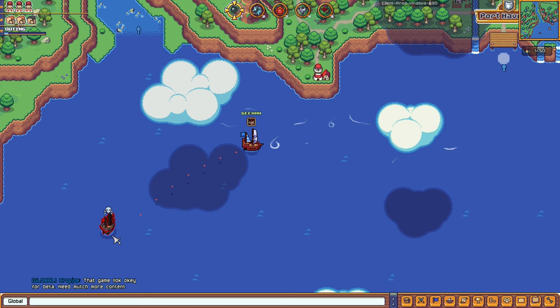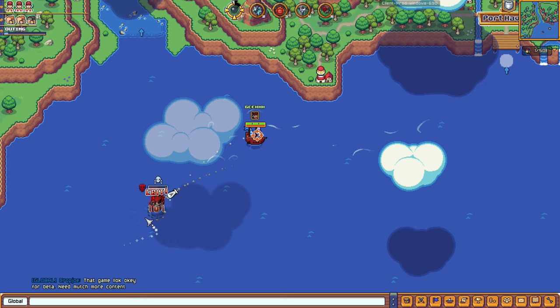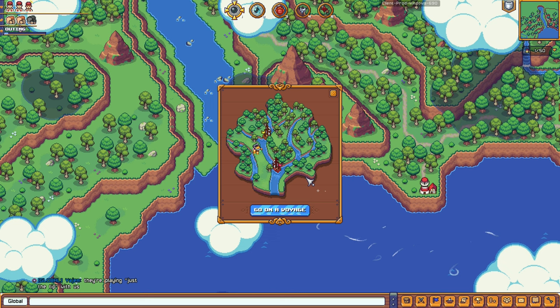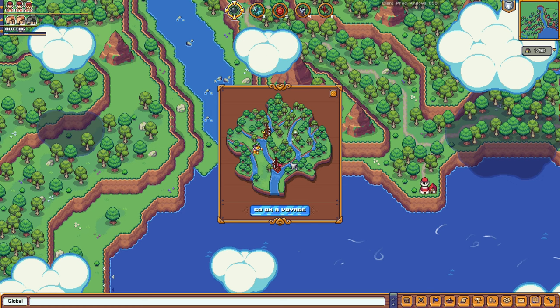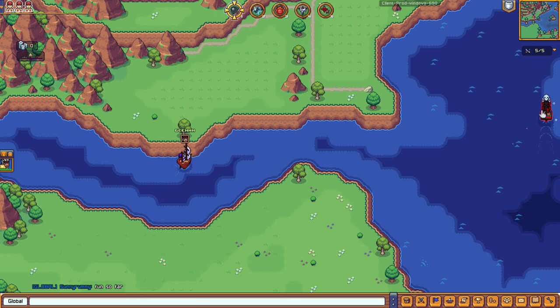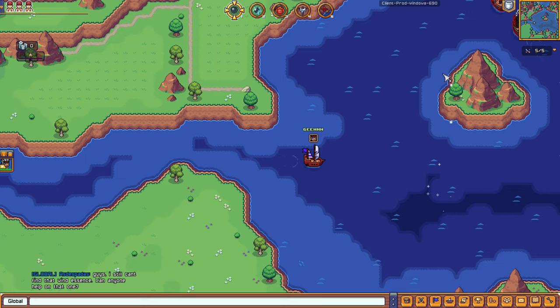There's a pirate ship — that could be fun. There's a voyage option over here — looks like some kind of instance dungeon. This is what I like about this game — the ship combat, not the turn-based land combat. Let's destroy these pirates. More enemies over here — let's target them. Looting as we go.